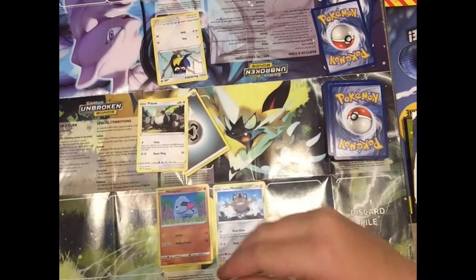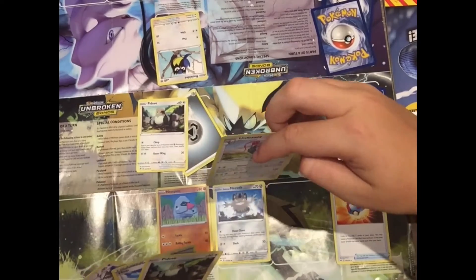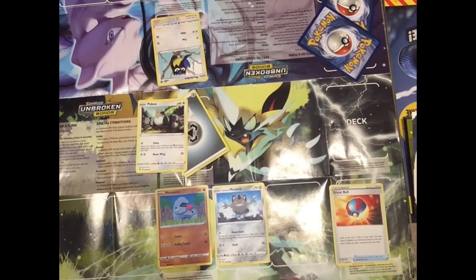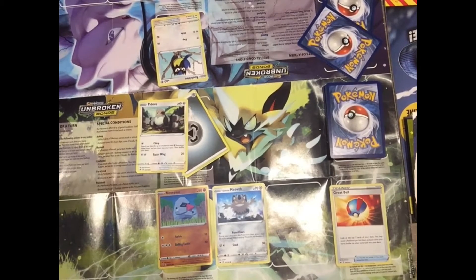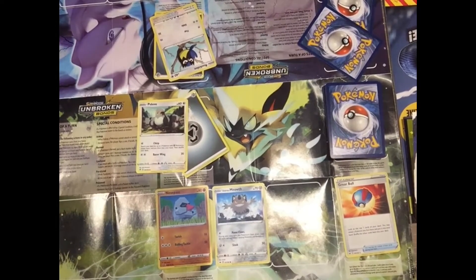You attach one energy per turn. I use Great Ball, so I use the effect of that card. I picked a card and have to reveal it — it's an Unfezant. I can't attack on my first turn, nor can I play a supporter card. Now he's just attaching energy, so we're just focusing on my side for now.